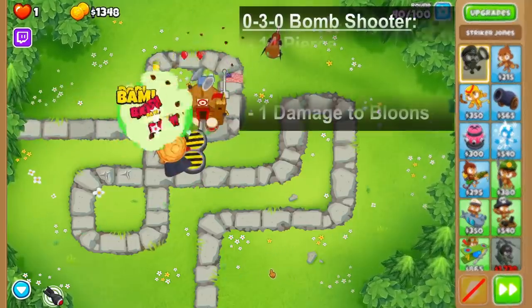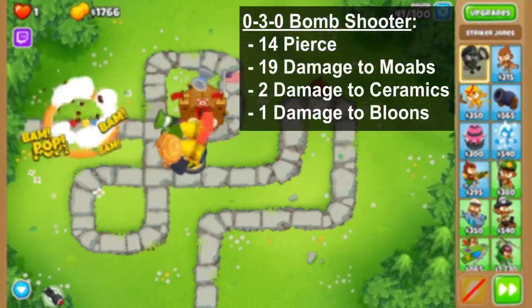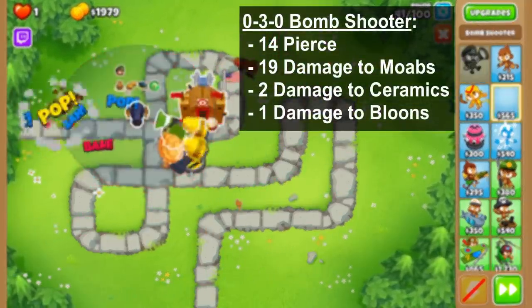To start, the 0-3-0 Mob Mauler has 14 pierce, does 19 damage to mob class bloons, 2 damage to ceramics, and 1 damage to everything else.